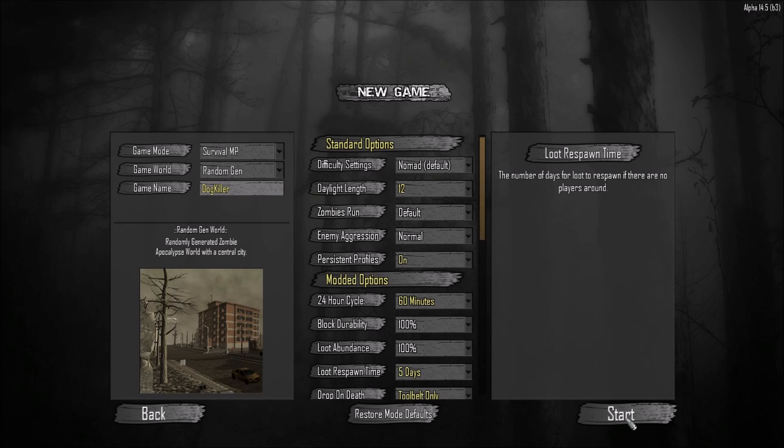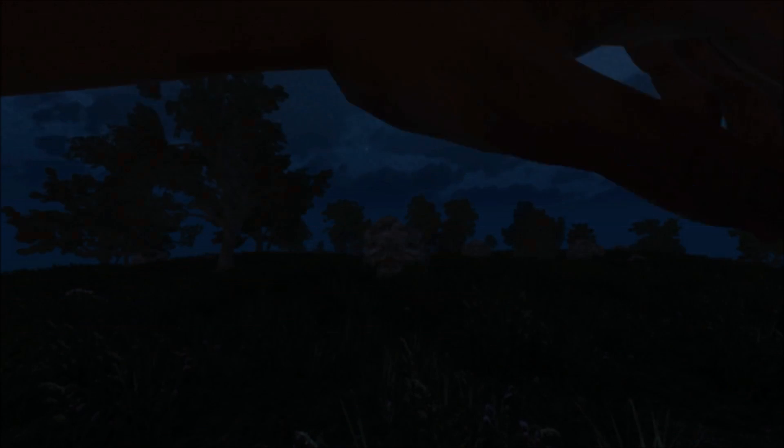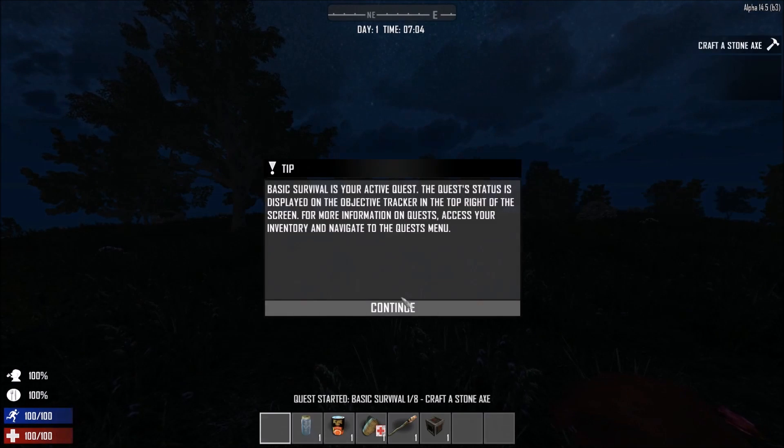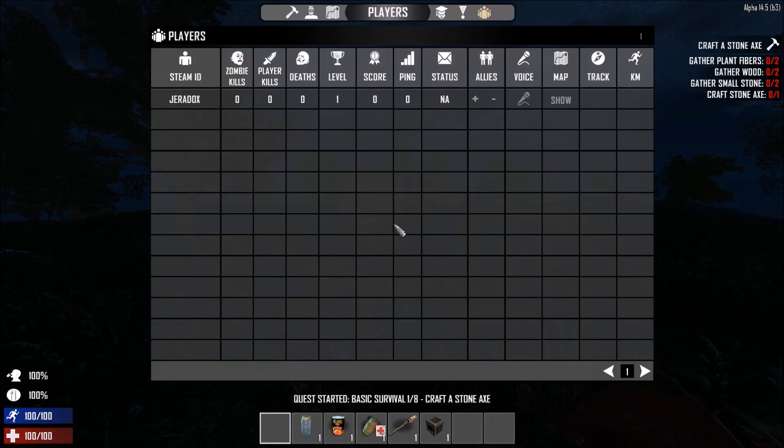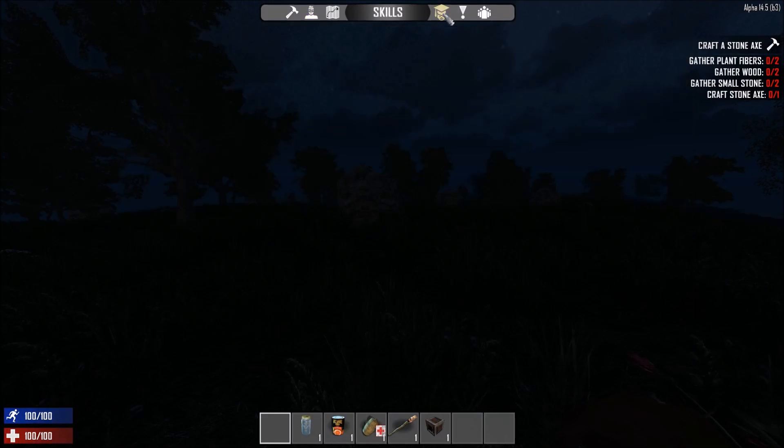Hey Survivors, just wanted to make a quick video. I've seen a lot of people complaining on the forums and on Reddit about how deadly dogs can be early on in the game and how difficult and challenging they are. So I figured I'd put a video together showing some of the strategies that I use to deal with dogs early on. They are challenging, don't get me wrong, but not impossible to deal with.